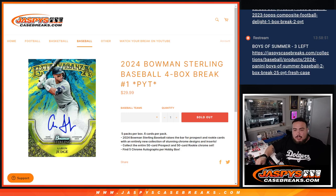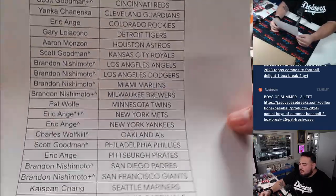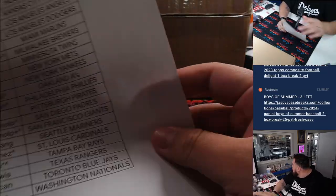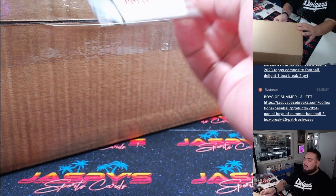What is up everybody, Jace here with Jaspies. We just sold out the 2024 Bowman Sterling Baseball — it's a brand new release today. This is a four-box break, Pikachu number one. We had a little team random to do, so if you had a character at the end of your name that means you got there from a team random. Everybody else bought in straight up. Here is the case, let's rip it open.